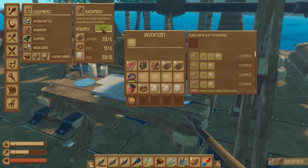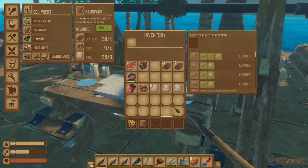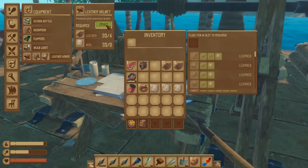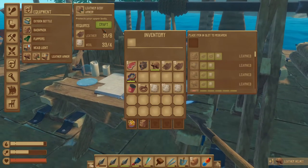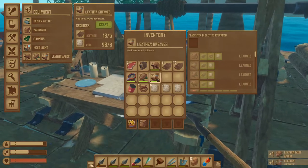After you've learned the backpack recipe, you're going to craft it in your inventory under the equipment tab. There is our backpack — we're going to put that on and now we have some extra slots.